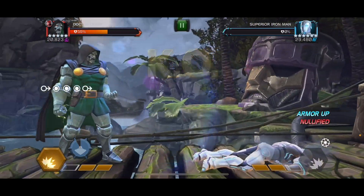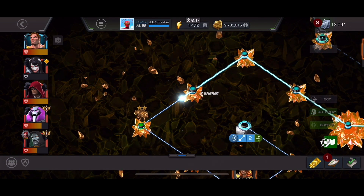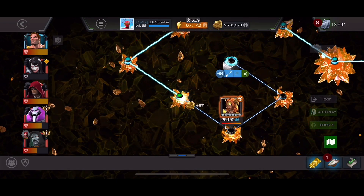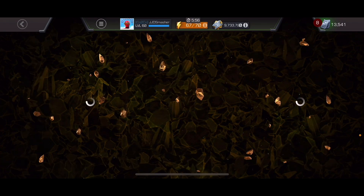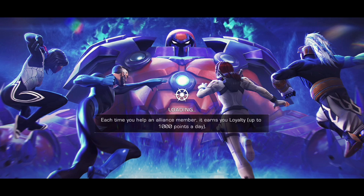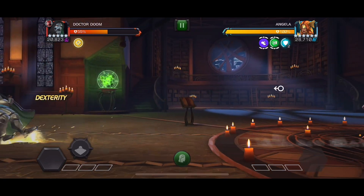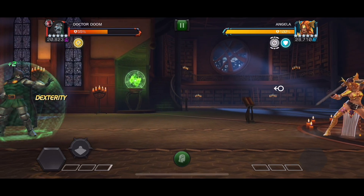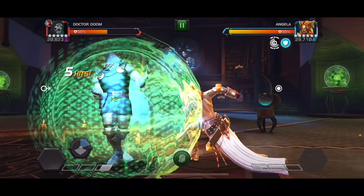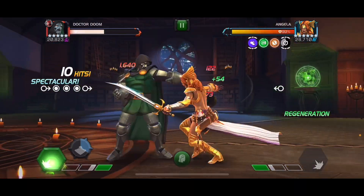As you see here, I hit him right as the timer expired and put the degen back onto Superior Iron Man — that's how to play around Bane. You can use any Nullifier. Any Mystic Champ would work pretty well, like Rintra has Neutralize — he would work. Anybody with Stagger would work. I think Juggernaut has that.